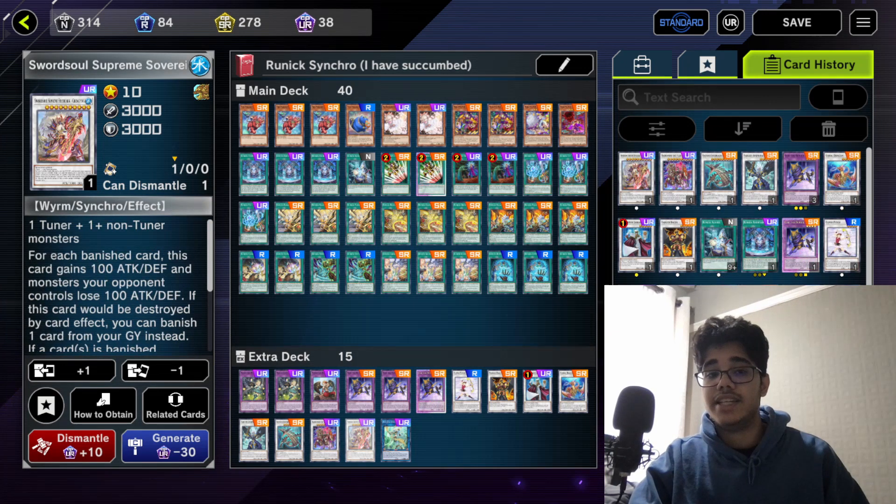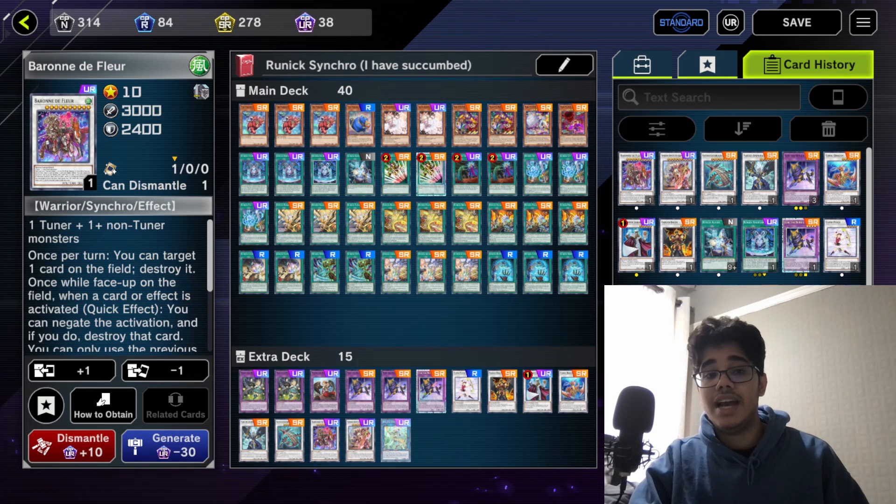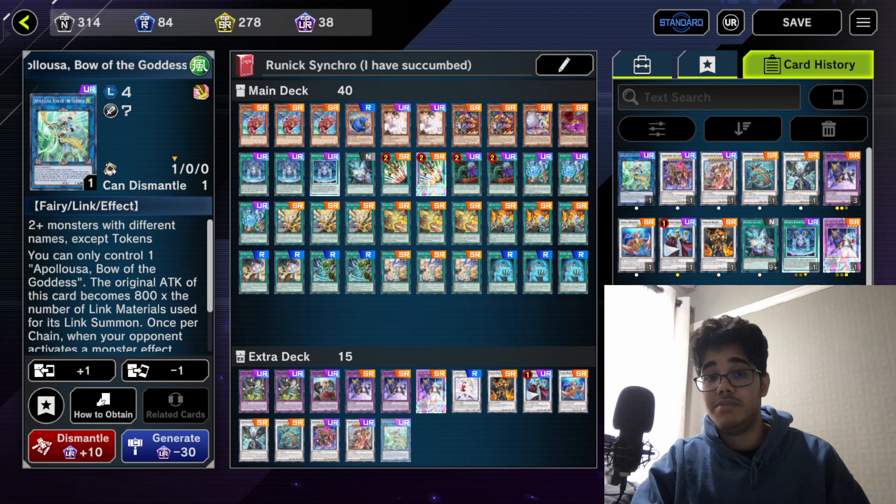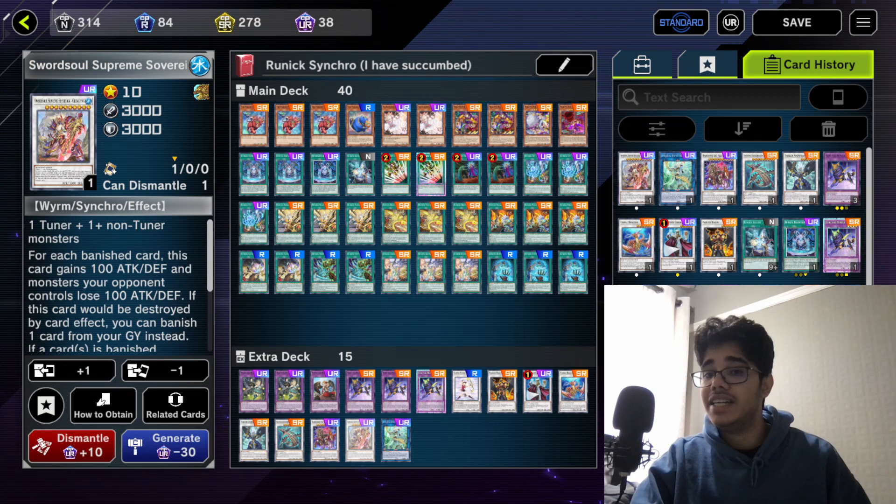You play a copy of Barone de Fleur and Chang'ying — these are your win cons, but ideally you make Barone de Fleur first. Then we have a copy of Appaloosa; I would suggest putting Underworld Goddess here actually, because it's not uncommon that you'll go into a really fat body you won't have enough attack on Chang'ying to beat over, so you kind of need to just Kaiju over it — but you can't really run those in the main deck, so Underworld Goddess is a thing. And well, that's it. If you wanna see some more professional gaming content, you can check out some videos like the ones on the screen right now. Hope you guys check it out — bye bye.